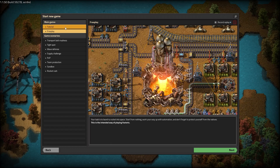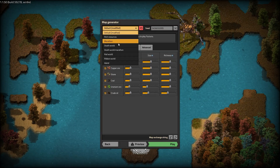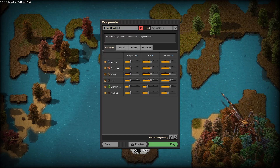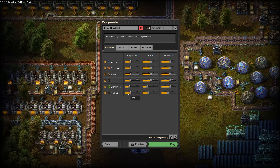I want to dabble in a few other things. It is a vanilla series. We are on — by default we started on Deathworld, and I've adjusted a few things. I've dropped the frequencies to 75 on the iron, copper, stone, and coal. Uranium is down to 50, and crude oil is down to 75 as well.